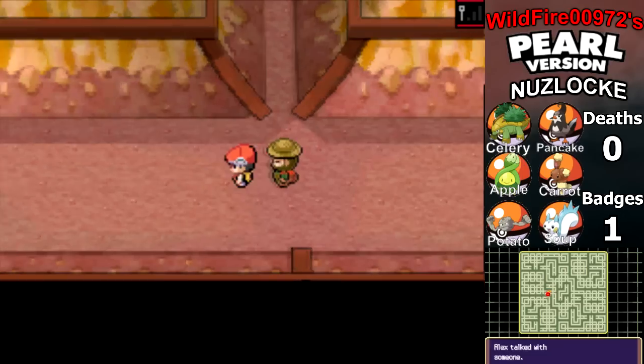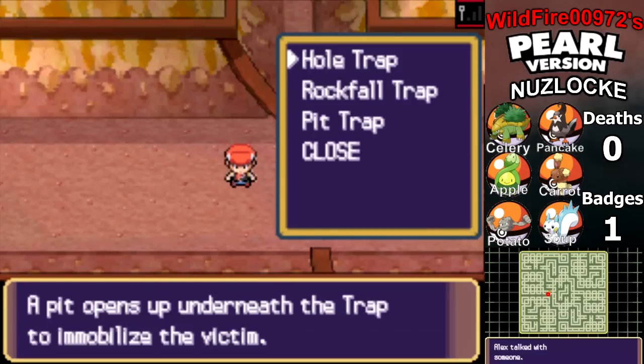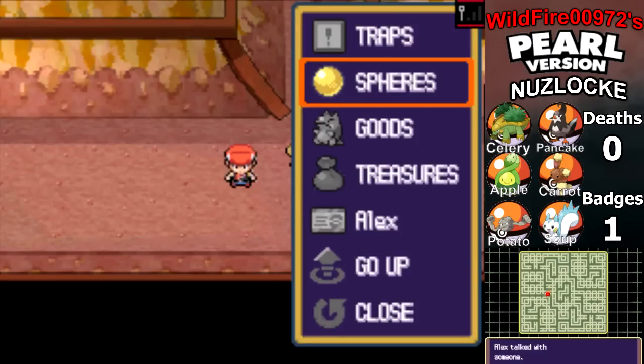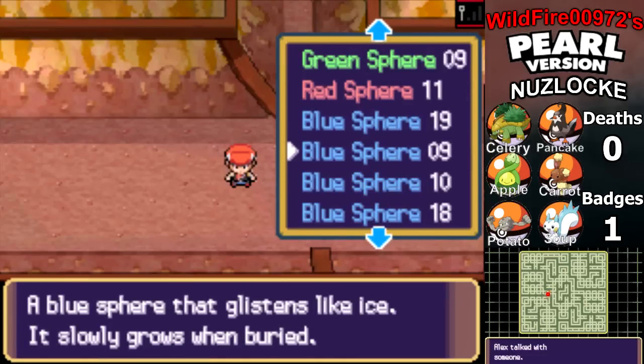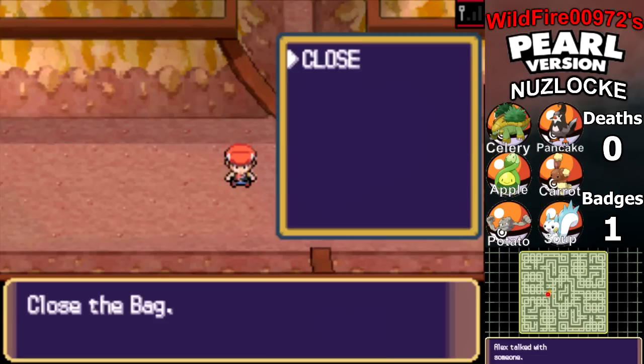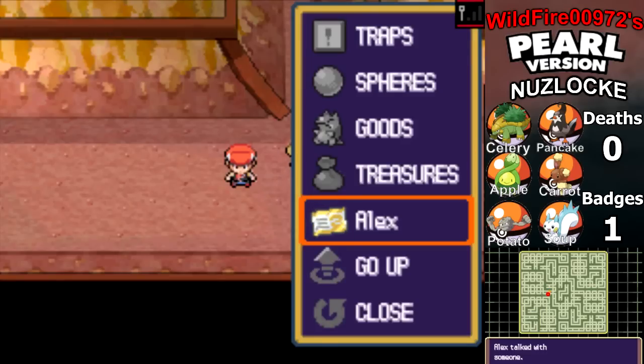I'm going to go ahead and show you this. This is where all the traps you've picked up are, all the spheres you've picked up — look at all of them. That's a lot. All the goods you've collected. All the treasures — some of them.